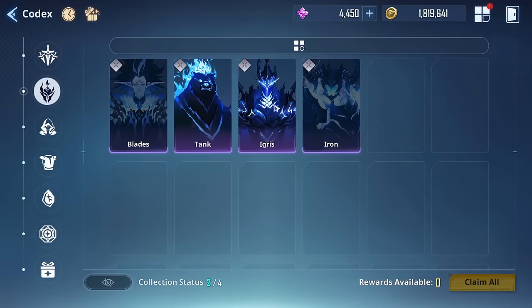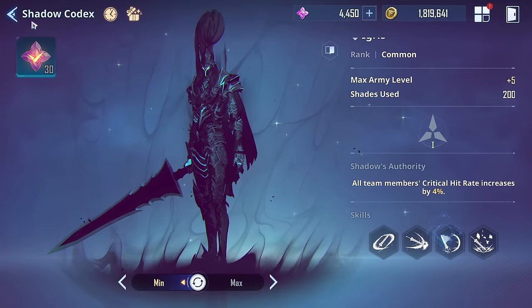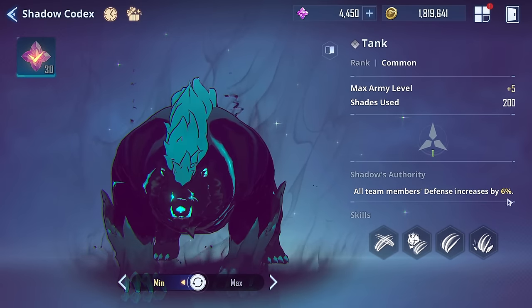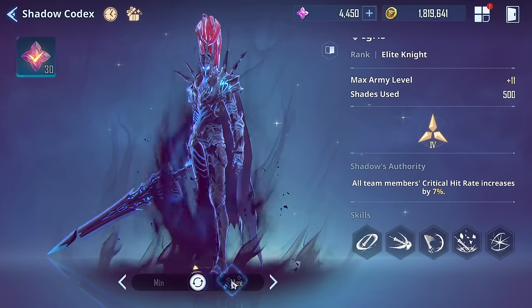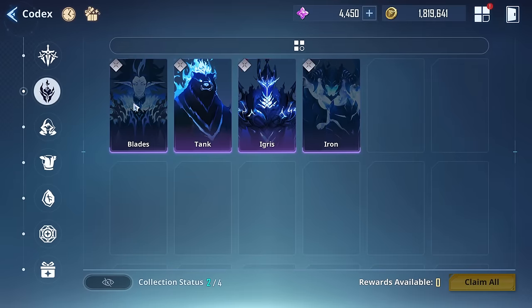Overall, I really think Igris is probably the one you want to run as leader for crit rate builds. It depends on your units — if they scale off defense, running Tank isn't bad since you'll be tankier and deal more damage. But out of the first two, it's probably best to get Igris to max first.